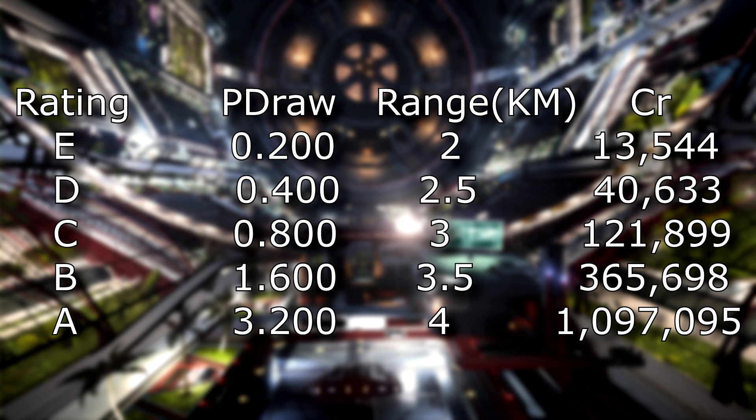With each upgrade, power draw is doubled and credit cost increases. The A-rated scanner has a 3.2 megawatt draw and a 1 million credit price tag, so putting that on a smaller ship isn't worthwhile. I always stick with the C-rated on Cobra-class and below ships, though A and B-rated scanners can go on bigger ships where that extended range is genuinely useful.